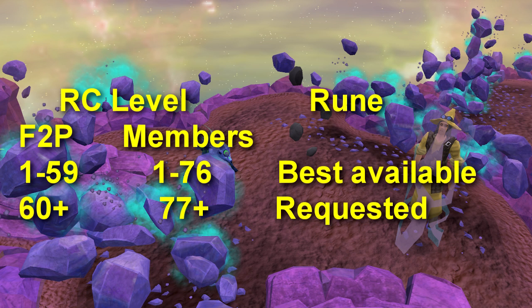If you're a free-to-play player and your runecrafting level is 59 or lower, give the wizard the highest level rune you have rather than the one he asks for, as it will give you more experience. If you're 60 or higher and free-to-play, give the wizard the rune he specifically asks for. Likewise, if you're a member and 76 runecrafting or lower, give the wizard the highest level rune available to you; if you're 77 or higher, give him the rune he asks for.